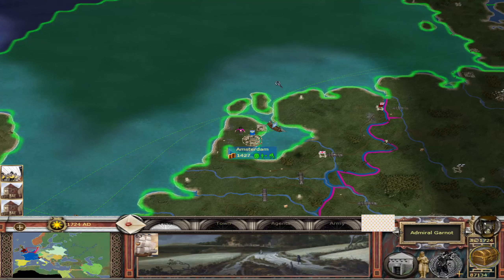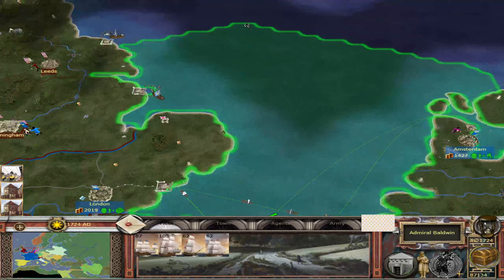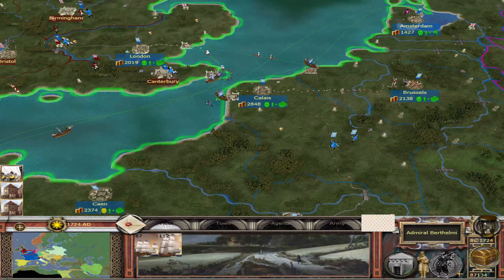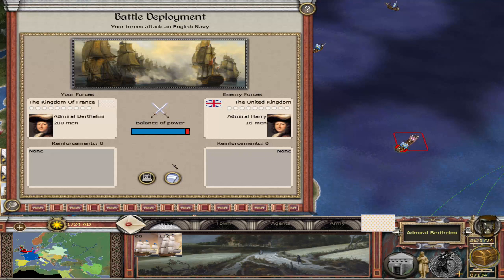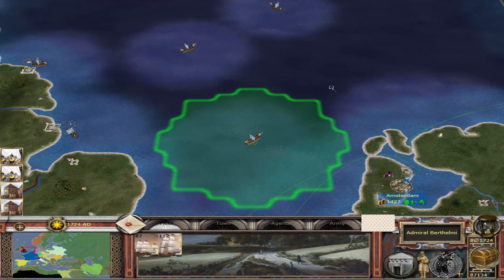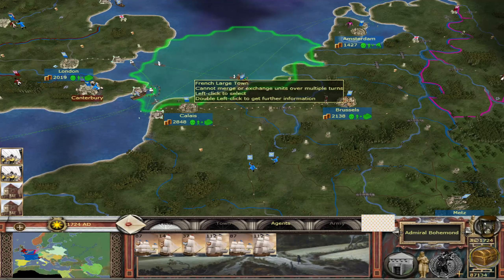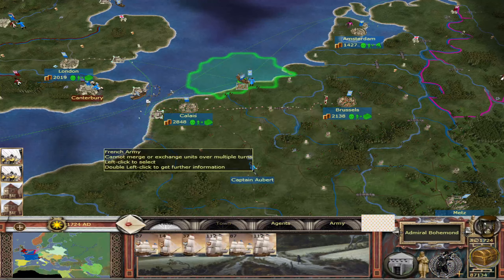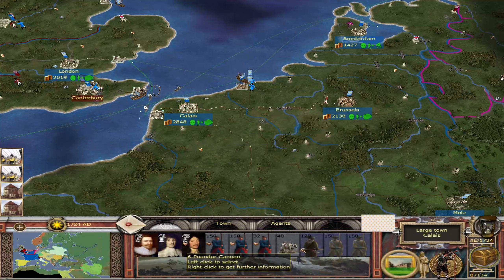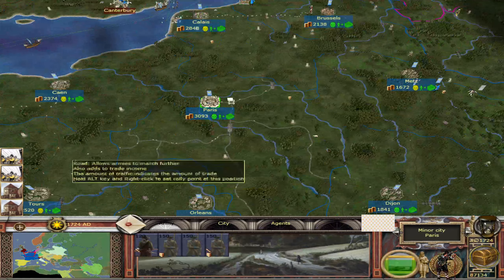We actually need a priest on that. Let's see if there are any British ships hiding around — I think we've taken them all out. Nope, there's some, but they don't have any troops. I always like to sink them when they have troops on board. There'll be another army going over. We've got some rebels popping up — that's unusual.